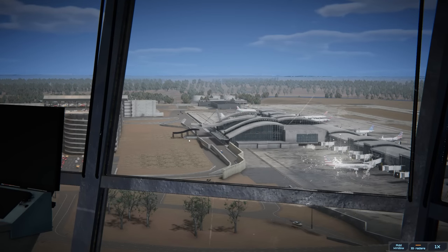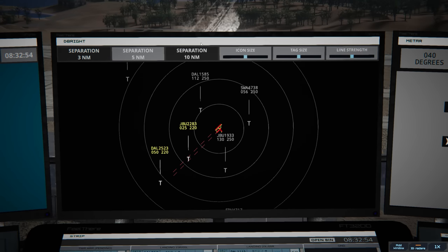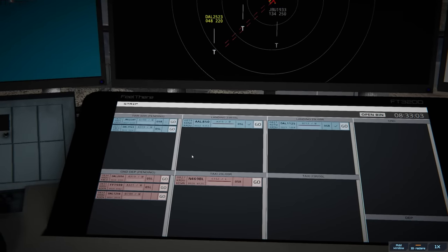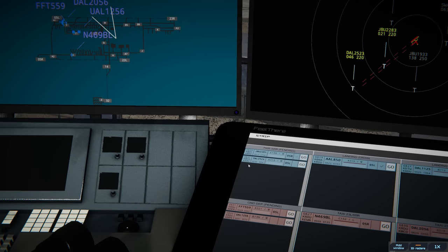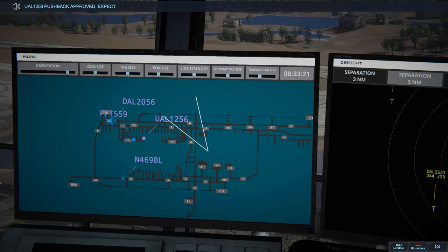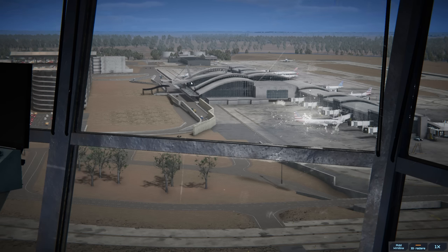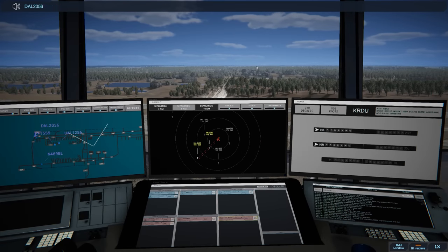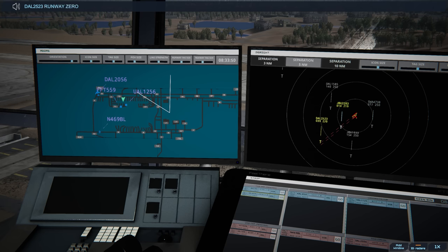They had jokes this morning — they thought they were clever. Delta turning final as well, looks like they'll sequence on the left side. Rally ground — United 1256 with information India requesting push and start. Delta 2056 is taxiing, the Bravo Lima is taxiing. United 1256 pushback approved, expect runway 05 left. Delta 2523 on final 05 left. Delta 2056, winds 040 at 3 knots, runway 05 left cleared for takeoff. Delta 2523 runway 05 left cleared to land.